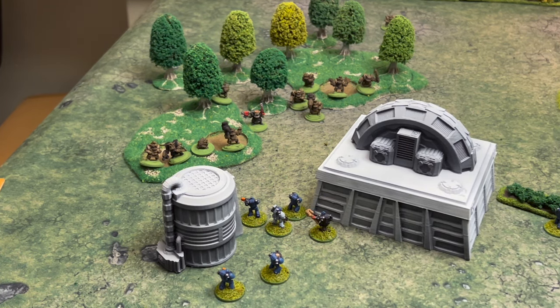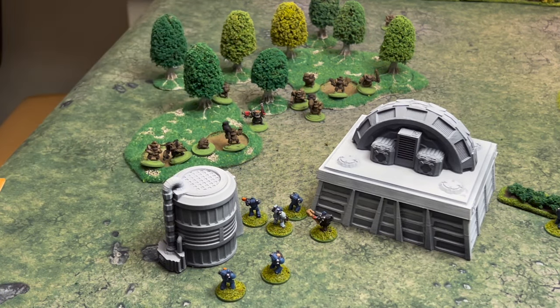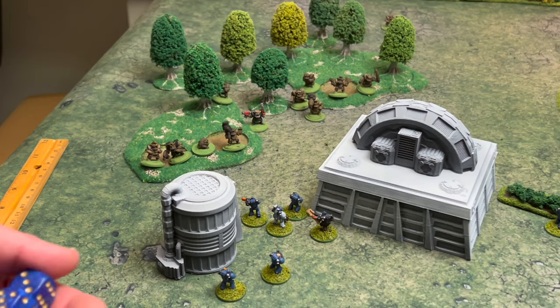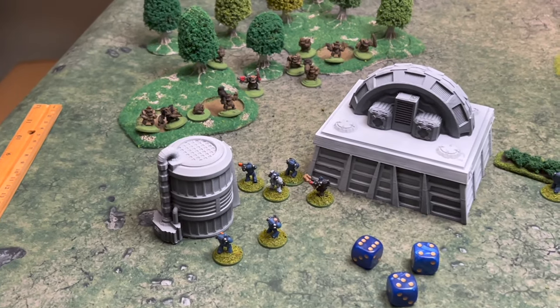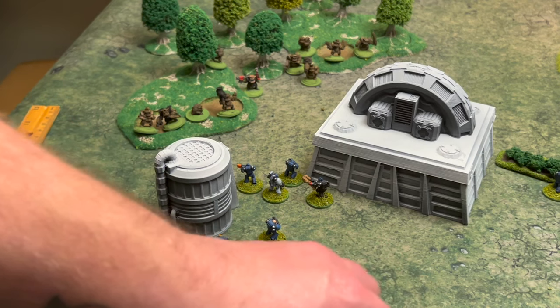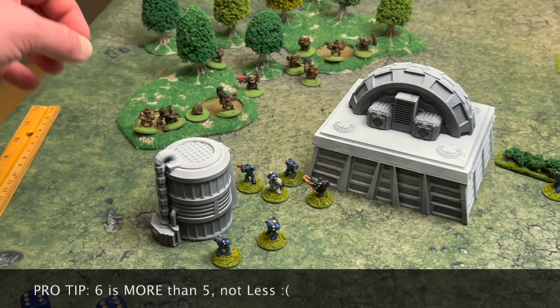The Marines will get the opportunity to activate in the shooting phase first. They are clearly going to choose to activate with this group — there are three of them, within six inches, and these Orcs are now within line of sight. They will get cover, but they are within line of sight. Threes or less to hit, with three of them shooting. Because they are in short range they get plus one to hit, so this four does hit. It needs fives or less to wound — it wounds. With AP one, it kills an Orc.